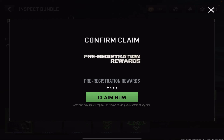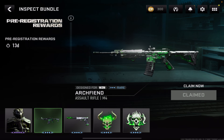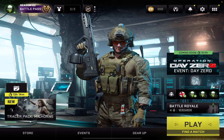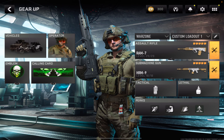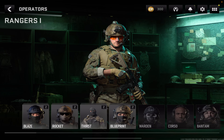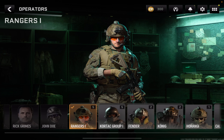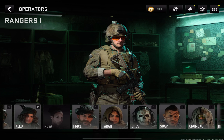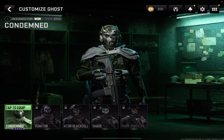Tap on each one by one, tap 'Claim', then 'Continue'. Once claimed, you should have these skins. If you tap into 'Gear Up' and then tap on your operator, the skin is under Ghost. Scroll across and you should see Ghost — tap on Ghost and you can see the Day One skins.